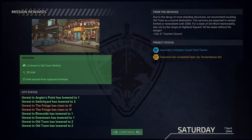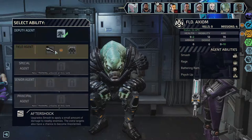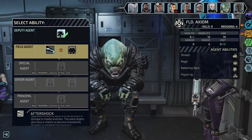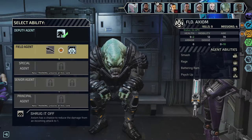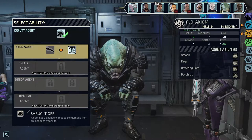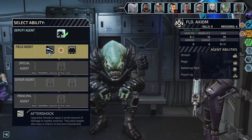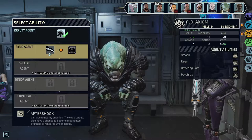Looks like Claymore finished his spec ops mission, and Axiom has a promotion too. We're getting promotions a lot faster this time — maybe because I'm keeping the same people on the team longer. Axiom now has a chance to reduce incoming damage to one with 'Shrug It Off.' The other option upgrades Smash to deal splash damage to nearby enemies, with a chance to disorient, stun, or render them unconscious.